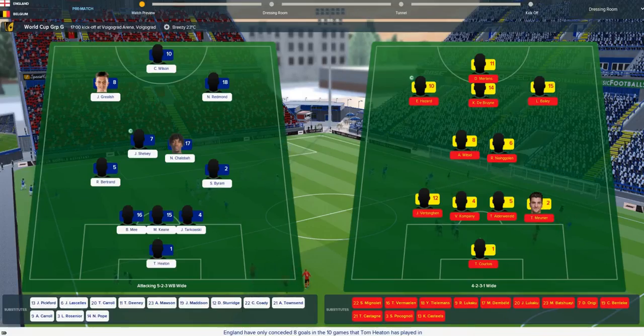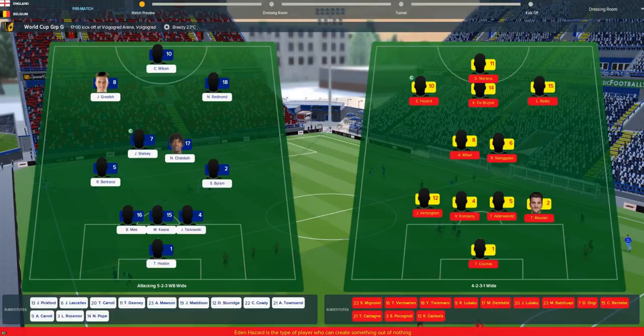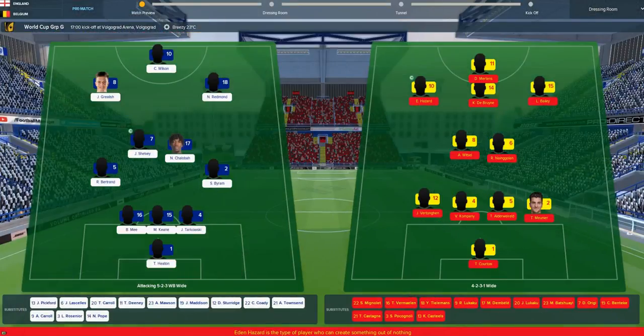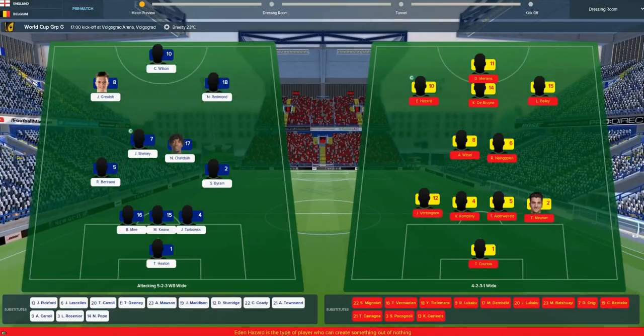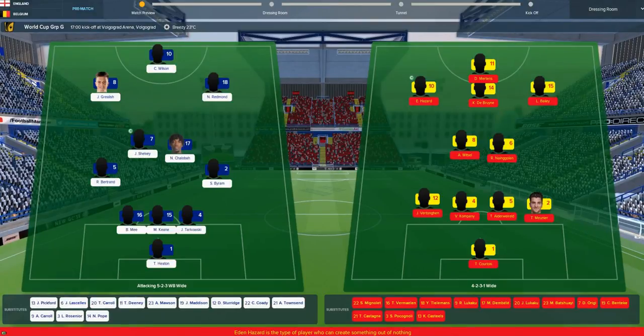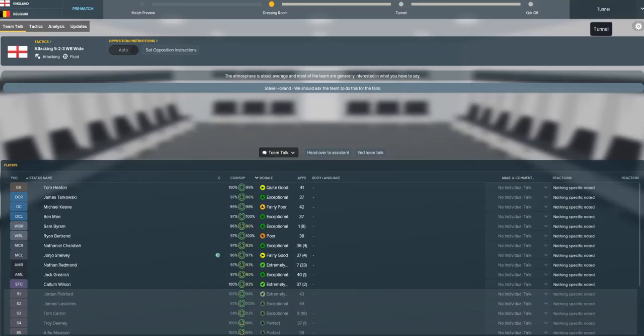I'm a little bit tempted to play Madison or Sturridge because they played a part in the previous game and did okay, as well as Tom Carroll who came off the bench and scored. But saving him for the second half might be good — we've got to be a little bit cautious against Belgium, this is of course the toughest game in the group. Belgium have Courtois, Vertonghen, Kompany, Alderweireld, Nangoglan, Witzel, De Bruyne, Hazard, Bailey and Mertens. It's going to be a busy afternoon for our back line against that front line.